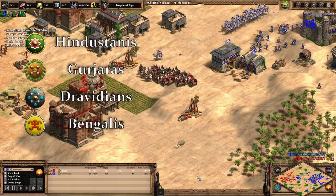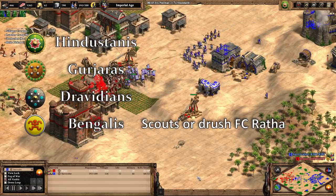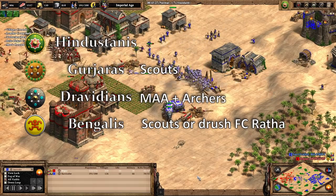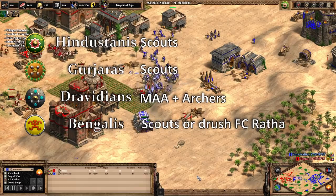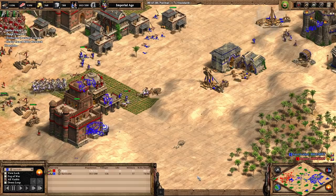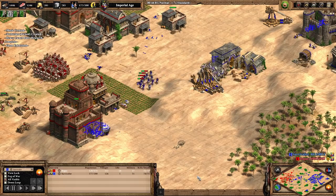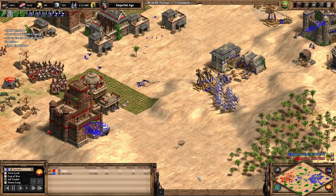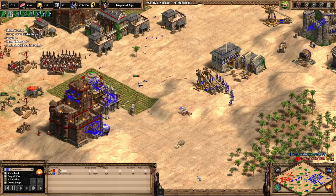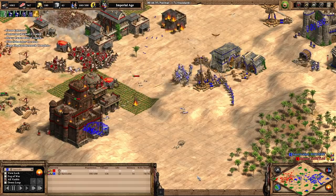And that's it for all four civs. Just to recap my conclusions: the best openings are scouts or Drush FC Ratha for Bengalis, men-at-arms archers for Dravidians, scouts with potential for feudal upgrades for Gurjaras, and scouts into castle age or archers for Hindustanis. Remember that just because you know the most optimal strategy doesn't mean it's always the one you want to go for — you have to consider factors such as the opponent's civ and opening as well as the map. Hopefully this has been informative and has given you some insights into the new civs. The concepts I've gone over can be applied to other civs as well, so you should be able to more easily think about your opening based on your civ bonuses and tech tree.